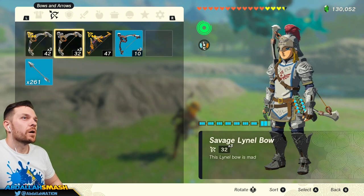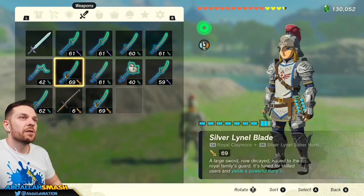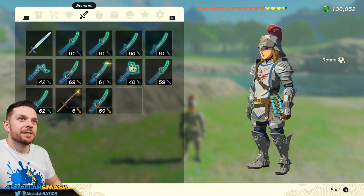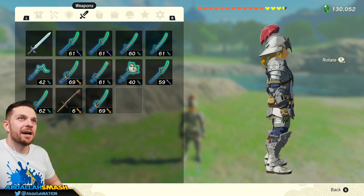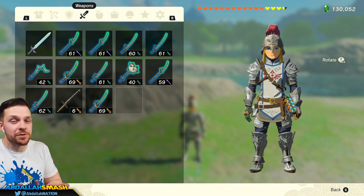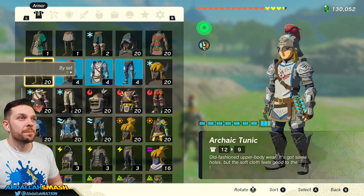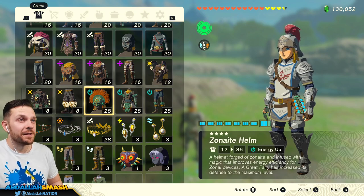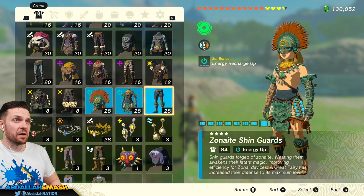The only thing I didn't get to show you guys is what the full armor looks like as far as the soldier set goes, so let's take a look. So this is what Link looks like — cool little armor, huh? He looks like a full-on royal guard. I'd be curious as to seeing what the set bonus is and how much defense it gets up to. I completely upgraded the Zonite set and that gives 28 defense per piece for a total of 84 — really good.